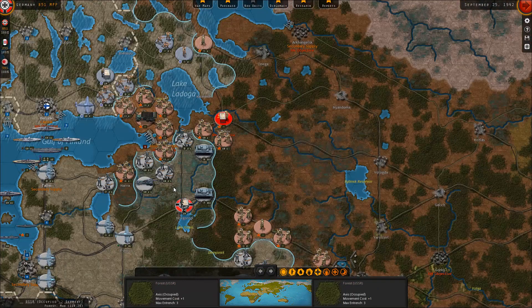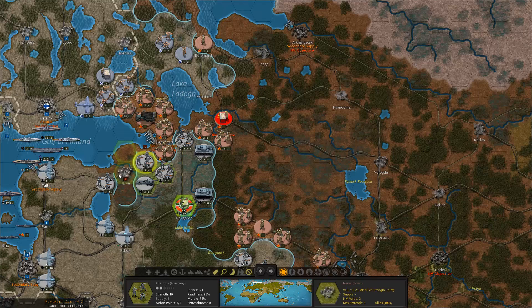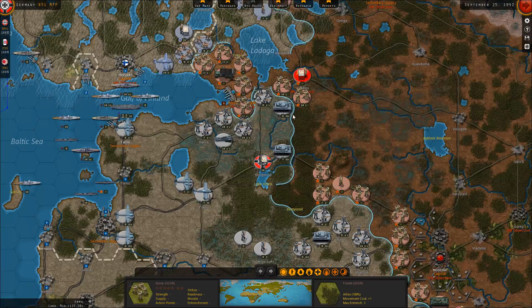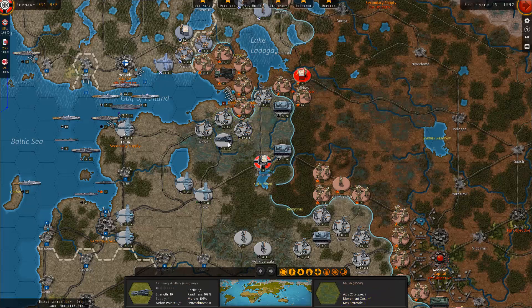No more complaining - we're still doing okay so there's no real reason to cry over it. Let's just continue beating these guys. Defensive artillery - that's not going to stop me from taking Narva now. Finally, after all this time. Next up is going to be this army which has got to be a challenge.